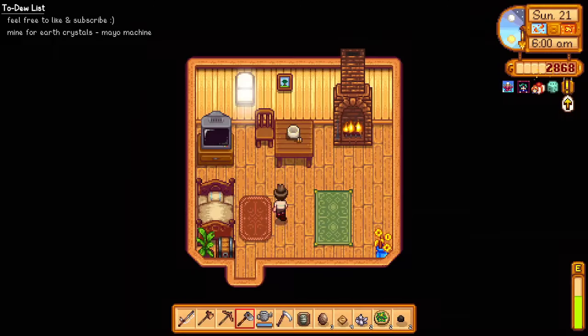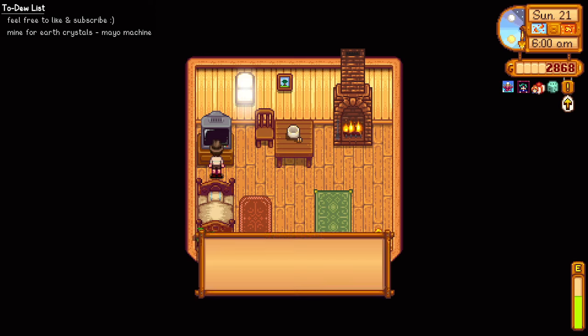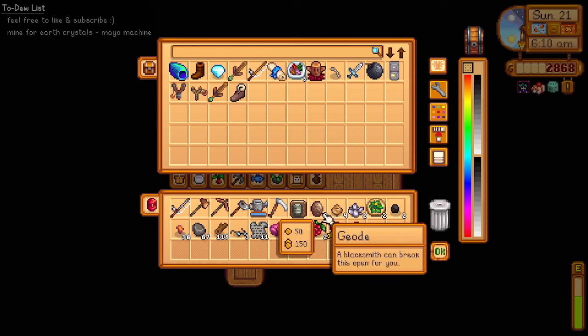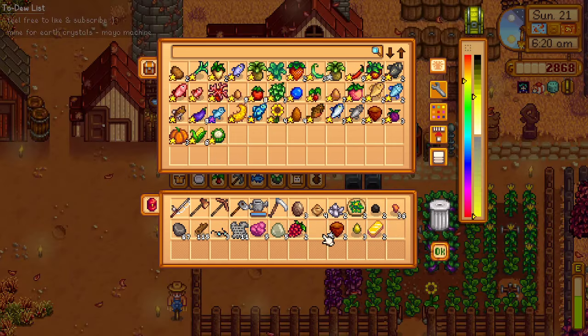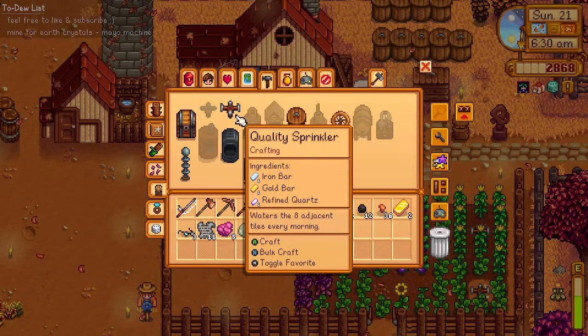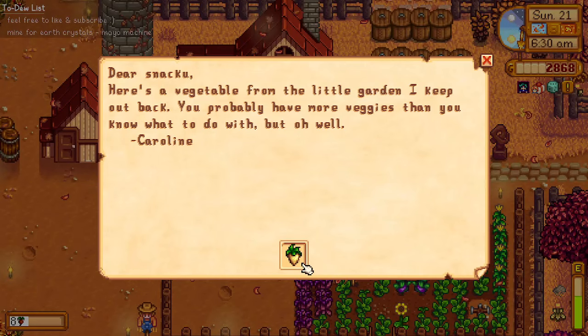Welcome to day 21 of Fall! Time flies — yesterday we were just an aspiring farmer working at the office tirelessly, but look at us now, we're doing good. We just learned how to cook glazed yams. Let's clean up our inventory and craft more sprinklers. We got two more — let me just read this email. Oh, Caroline — how sweet, thanks for the parsnip!